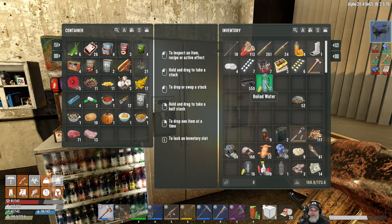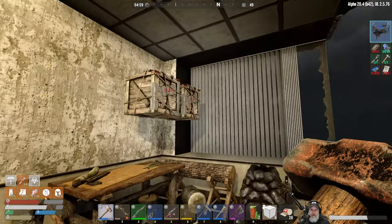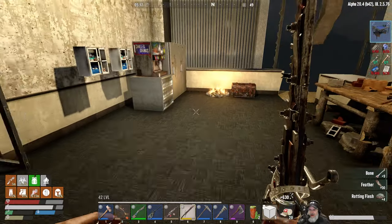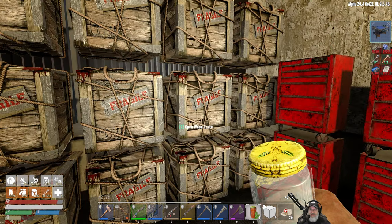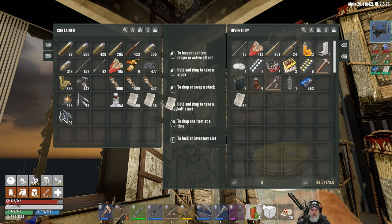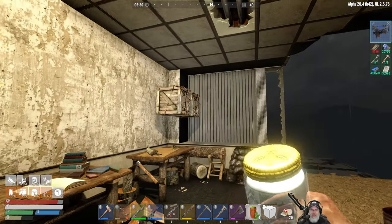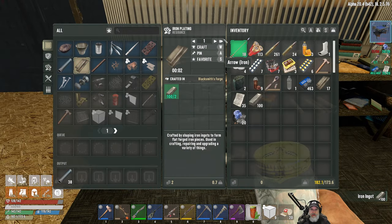Let me get the rest of this stuff put away and then we'll see where we're at. We need 400 research points - I think I'm keeping that in here. We need 20 paper, which we're keeping here. And 20 mechanicals. And 50 iron plating - we only have 17. So what we're going to do is take these 100 ingots and turn them into iron plating.